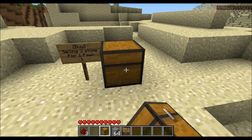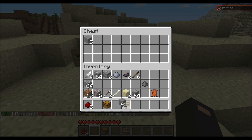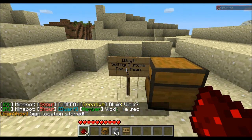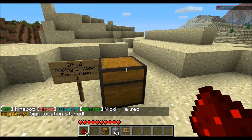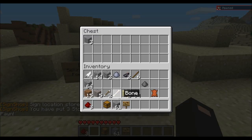Then you place down a chest. In the chest, put whatever you're selling — so I'm selling three stone, so I put that in there. Exit out of that. Now you punch the sign with redstone, and then you punch the chest with redstone, and then you stock up your chest.